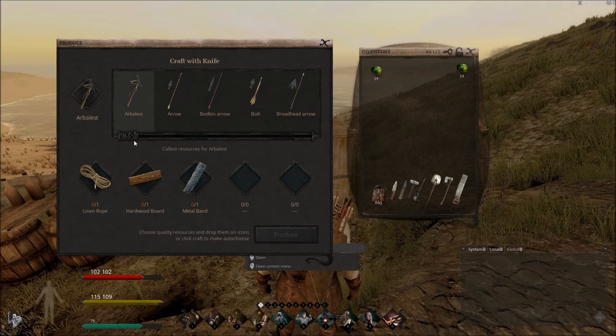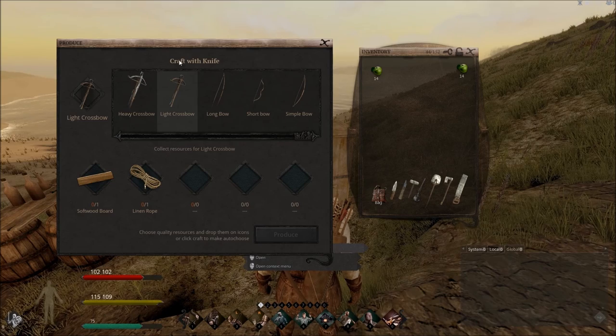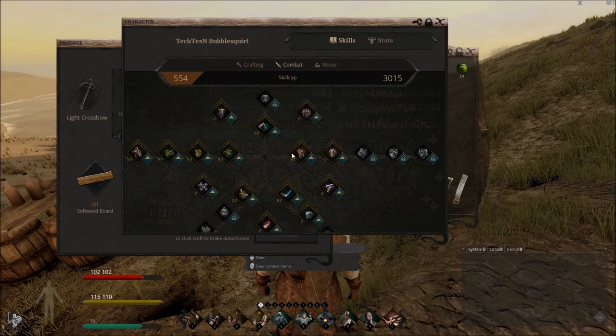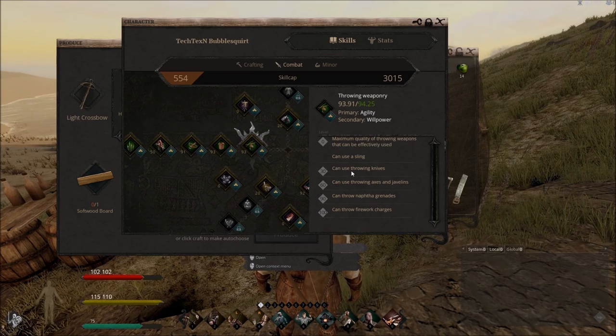I've leveled up since then so I have more options. The first thing you'll want to make is a light crossbow — it requires rope and one softwood board, so make sure you have rope ready. The crossbow is what you use first because under the combat training tree it's the first thing you unlock after getting enough leather armor skills. Level up your leather armor by getting hit. As you level up you can also use throwing knives, throwing axes, and javelins.